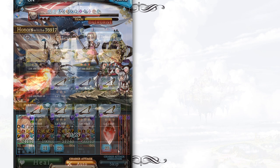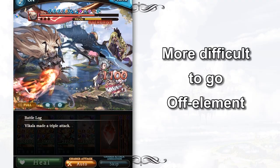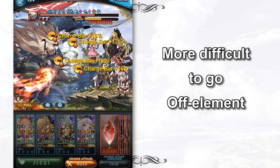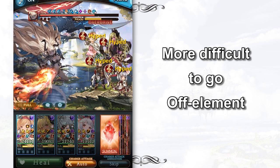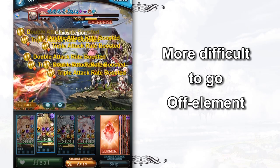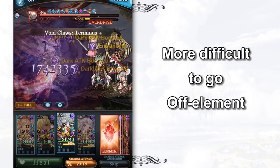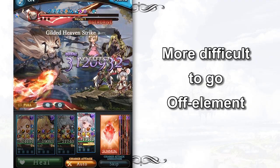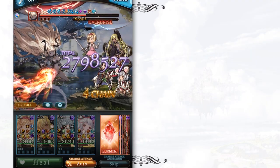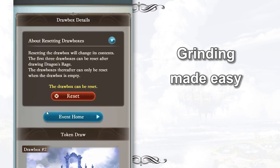Why? First, as you step further into the late game, it will become harder for you to fight enemies using an off-element weapon grid due to the mechanism of elemental advantage in Granblue Fantasy. Basically, you are no longer able to use one element to conquer all the other elements. That's why you should balance your effort and aim for a wholesome growth instead of sticking to one element. This will help you to improve your overall ability to collect resources over time. The better you are at collecting resources, the easier you can advance to the next level.